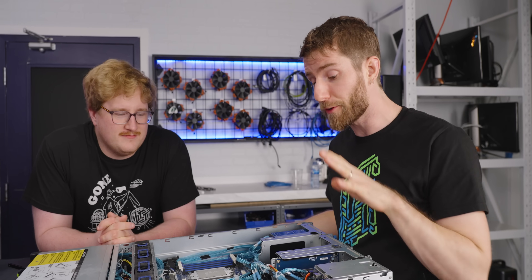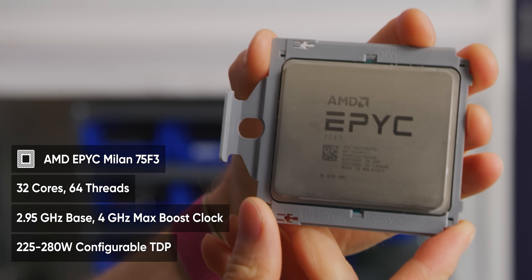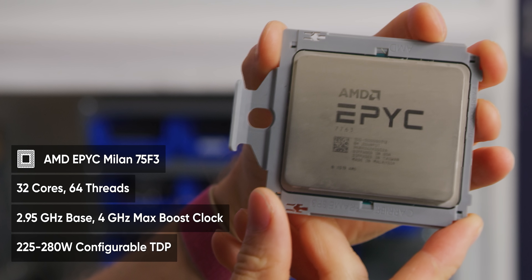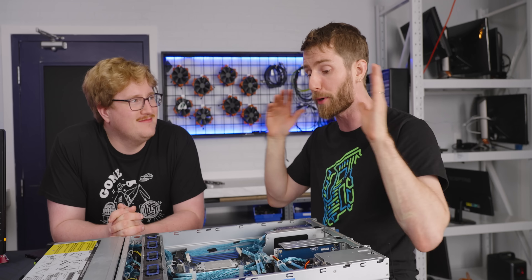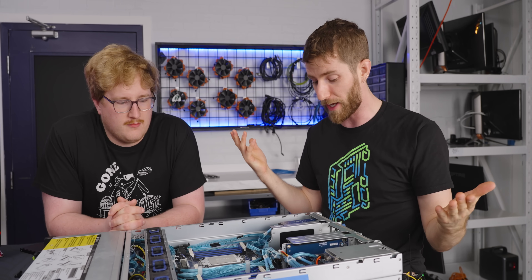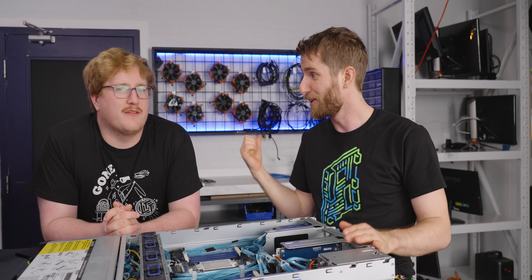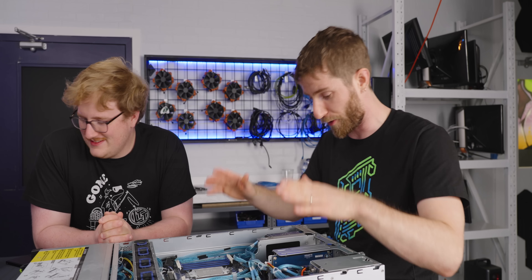For CPUs we've gone with AMD EPYC 75F3s — third-gen EPYC, the Milan family of processors. 32 cores each, and the F stands for high frequency — these boost up to 4GHz, making them perfect for high-speed storage applications. The bottleneck is going to be our network interface and our application long before it'll be these CPUs, and especially long before it'll be those drives.